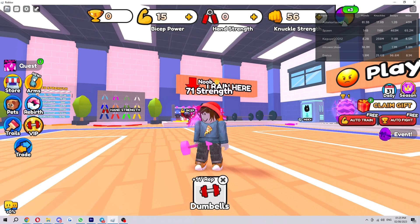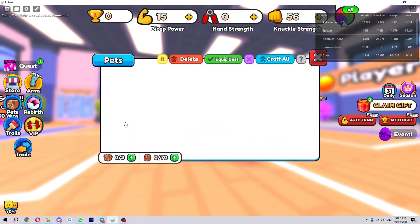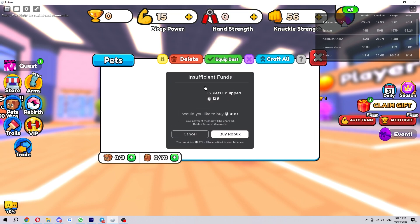The first way would be to go over to the left hand side where there are all these options and you just want to choose Pets. As you can see in the bottom left of this box, you're only allowed to have three pets equipped at a time. To increase this, click the green plus here — you can actually buy two pet slots for just 129 Robux, so if you have some laying around in your account this could be a good idea.